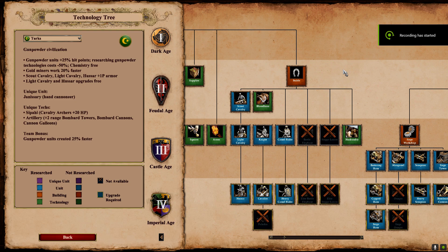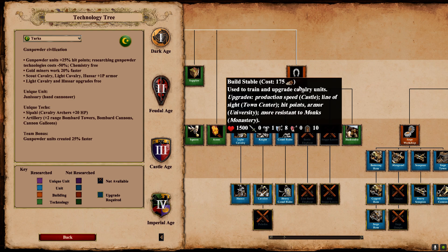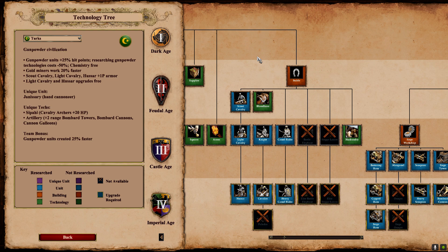Hey guys, it's DSVault. With the new patch coming to Age of Empires 2, I wanted to talk about how it's going to affect the 2v2 World Cup meta. As of me recording this, Silver League is going to play on the new patch, and Gold League is going to continue to play on the previous patch, and I'll talk about that a bit more at the end.